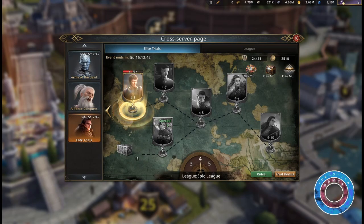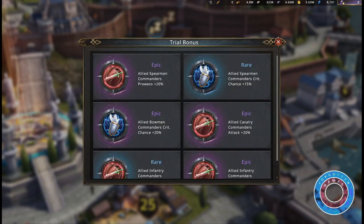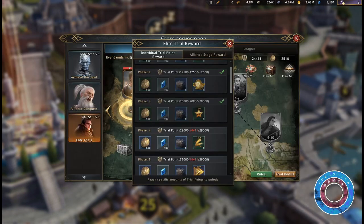Elite Trial is an event that will come every few weeks. Here you defeat commanders every stage, and after every stage you can unlock trial bonuses. These bonuses will only apply to this event and will give your commanders extra power. Based on the damage you've done you'll get rewards, which will always include friendship chests.